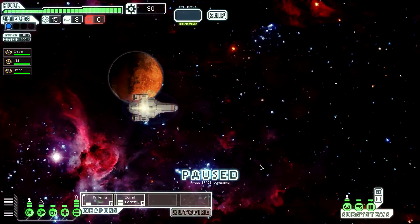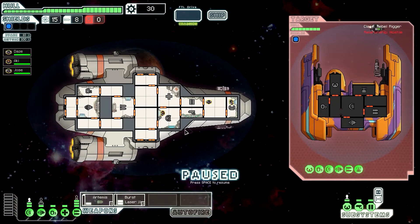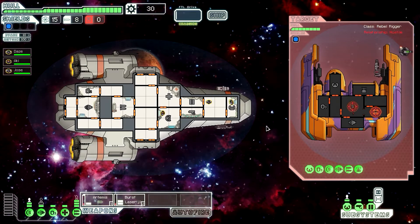You barely have time to register a jump completion before your ship warns you of an incoming ship with weapons high. Right off the bat, somebody's attacking us. I hit the pause button — which is space — and let's plan our attack. I choose to attack their weapons and their shield. If I destroy their weapons area, they can't attack me, and if I destroy their shield area, every shot I fire will do damage. So their shields are kind of messed up now, and each weapon takes time to charge.